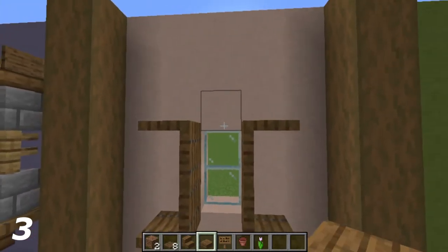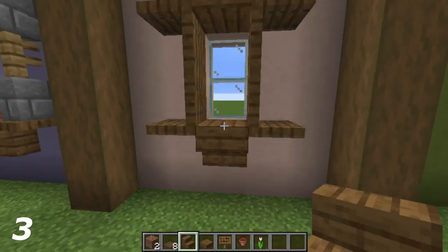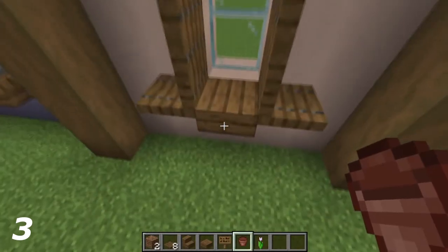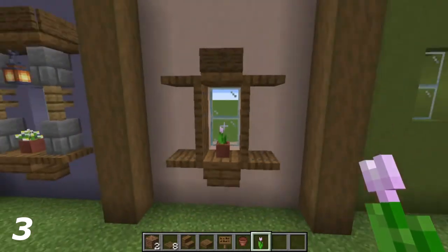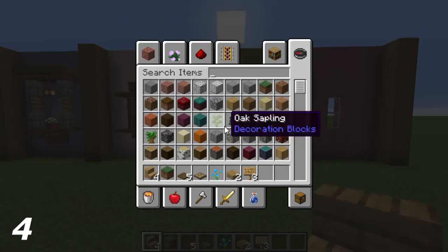On the top middle above the glass, put a slab. On the bottom, put an upside-down spruce stair. On the top section where the slab is, put a sign, then on top of this an upside-down stair, a flower pot, and the flower inside. That's the third design done. Now onto the fourth one.